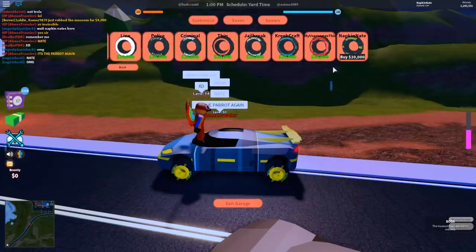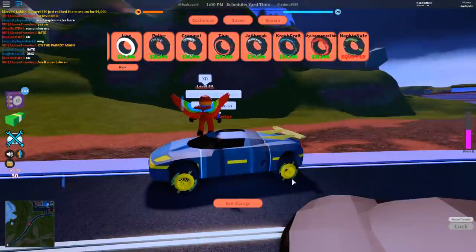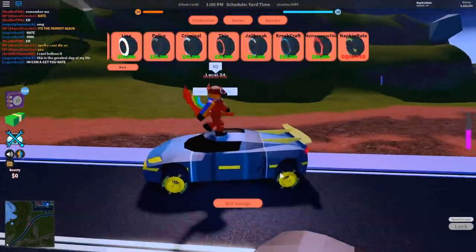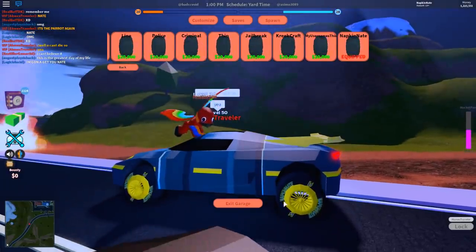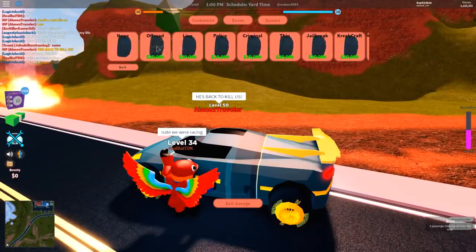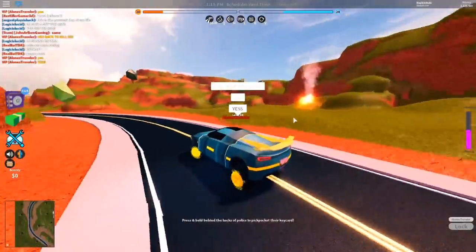We're going ahead and buying the Napkin8 tires — they are 20,000, the same price as all the other tires. We just bought them. I never would have thought my name would be in Jailbreak — the skin first surprised me and then they added YouTuber tires, which is so cool. We're also gonna buy the other ones, but first let's look at these wheels spinning!